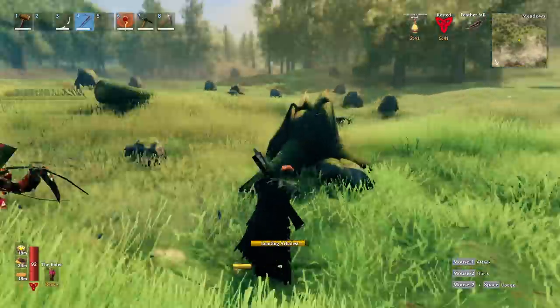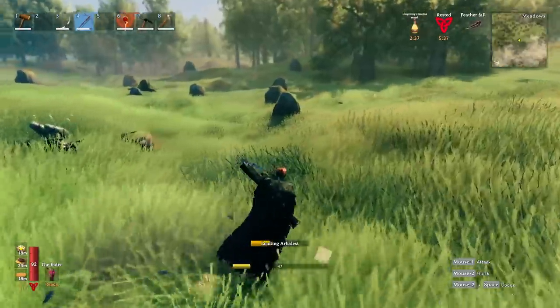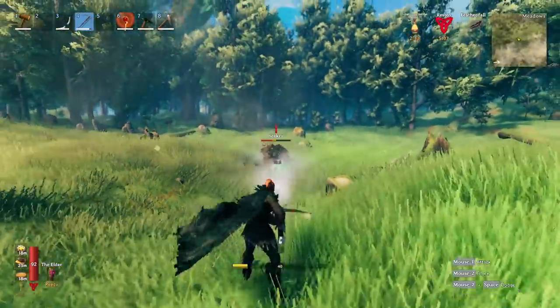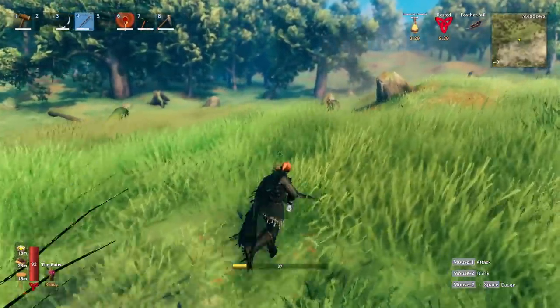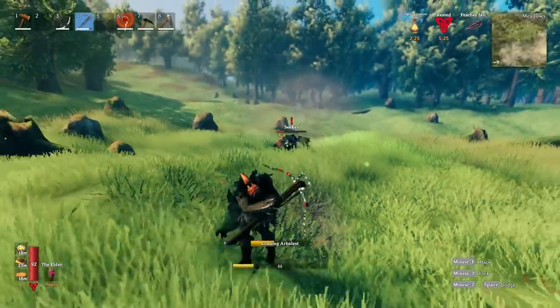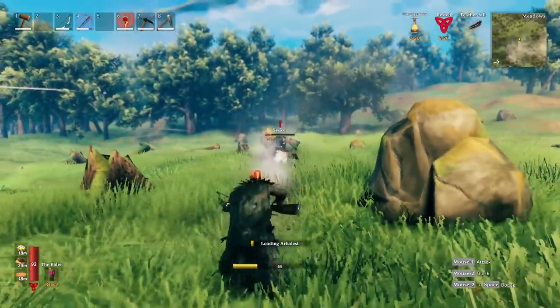In conclusion, the Arbalest is essentially a high-powered sniper rifle and the bow is an assault rifle — thinking of them this way gives you a good idea of their different play styles. The Arbalest is far more damage-heavy and stamina-efficient, while the bow is much faster at the cost of increased stamina use.